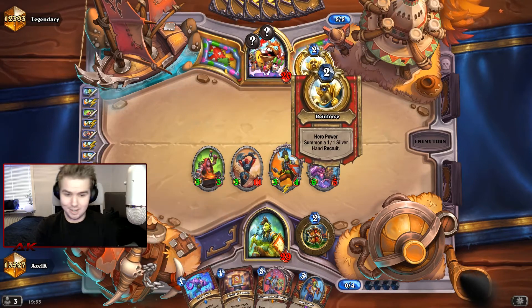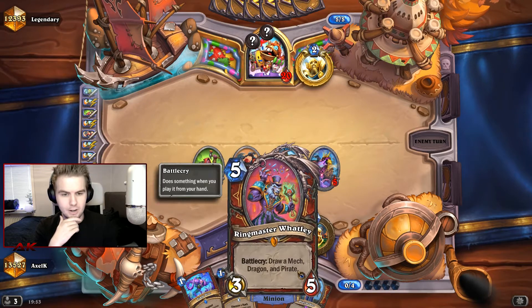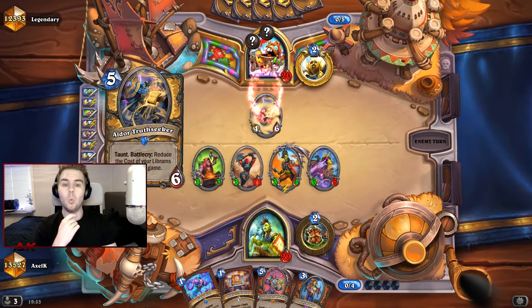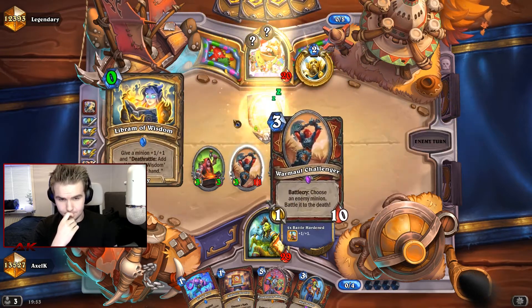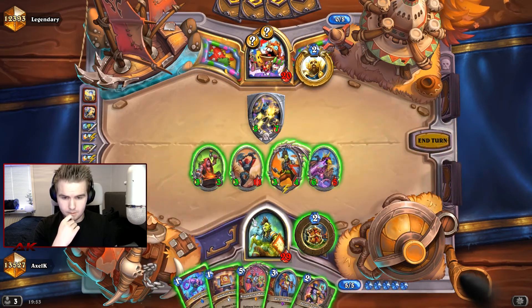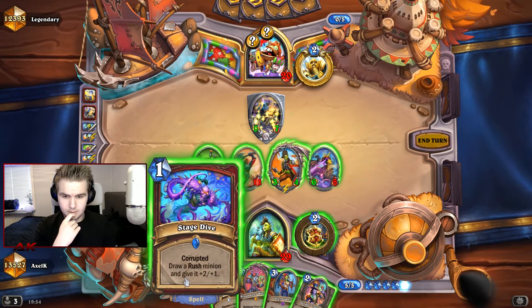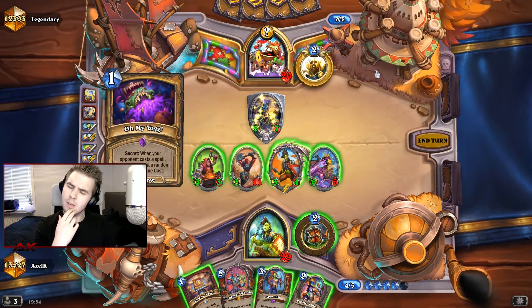Now I just want to find Bumper Cars and everything to do the Playmaker — it's a really fun card. We can do a lot of things. Let's see what we get from the deck. That was the Oh My Yogg.